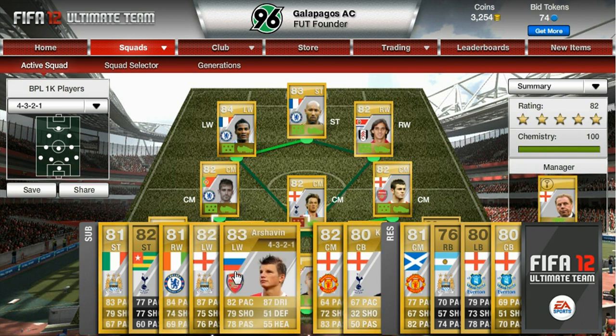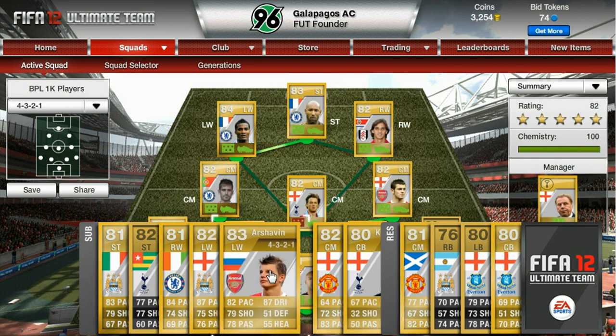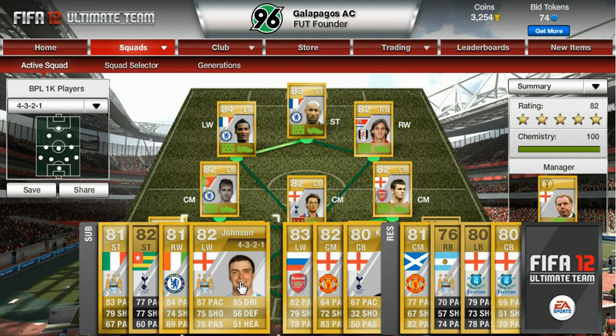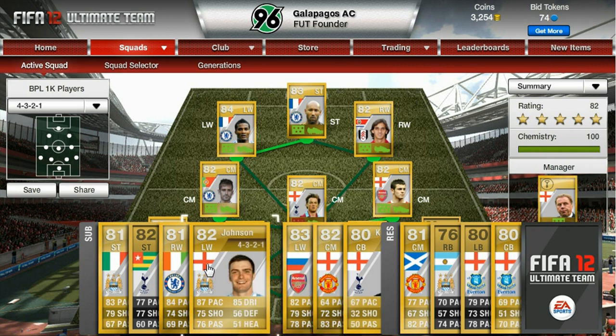I've got two left wingers because they were quite good and personally I would play either of these ahead of Florent Malouda. I like Arshavin - he does a good job, I've played with him before. 82 pace and 87 dribbling. But Adam Johnson is considerably faster - 87 pace and 85 dribbling. Both good wingers and both have good finishing.